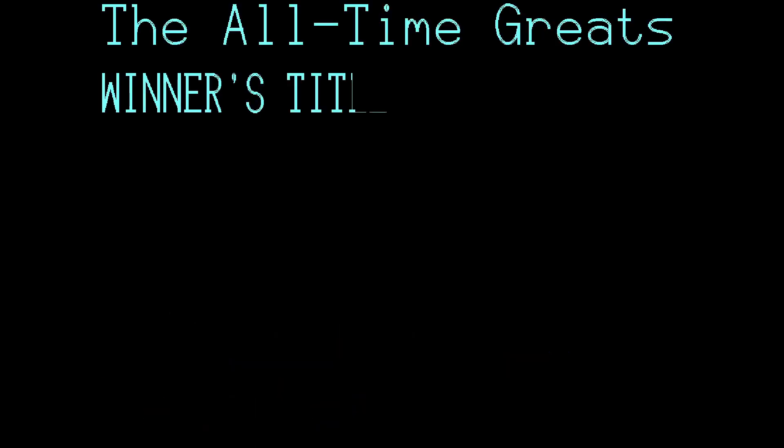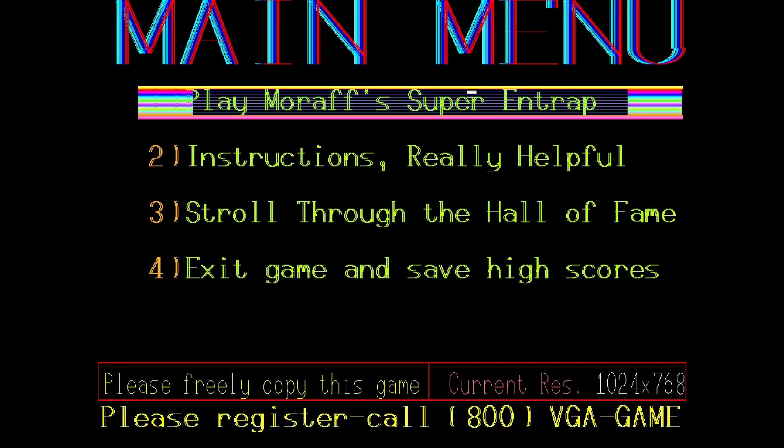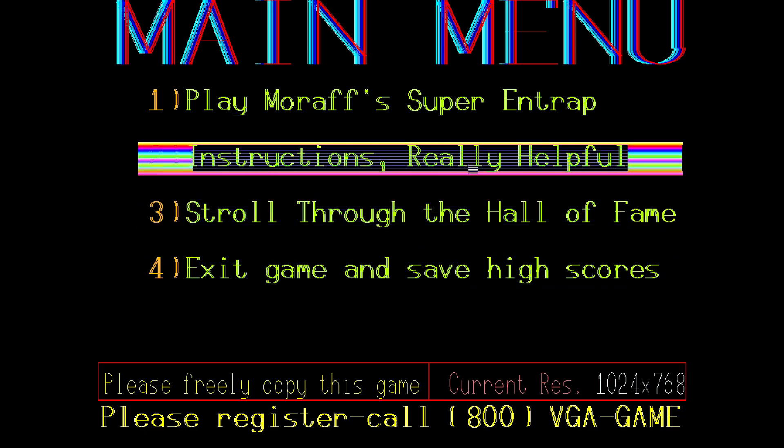Hit any key. My name is Lonnie. The all-time greats — Lonnie is better than nobody. It's official. Mr. Nobody only managed to get a score of zero, which is really not very impressive. I feel like the graphic setting I've picked is slightly messed up, but hey — also there's mouse support in the menu, which is nice. So let's play one more time.